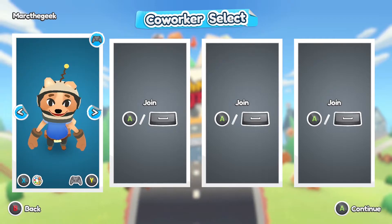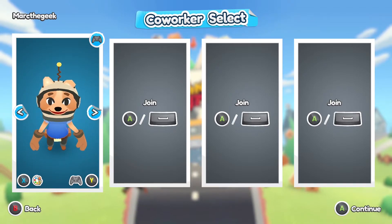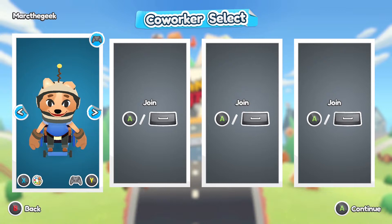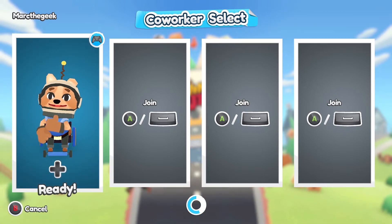I'm going to go ahead and choose one of the characters. Keep in mind, you can change the characters whenever you want. I started playing with the one that looks like a pig. And you can see that you can put even wheelchairs on the movers, which I think makes it a little bit harder. But I'm going to go ahead and try it out anyways.